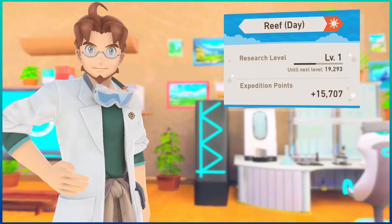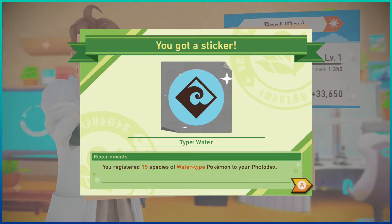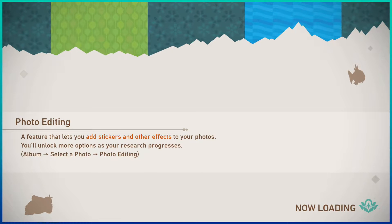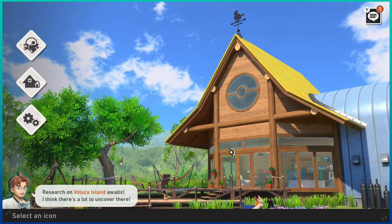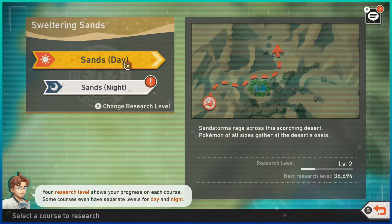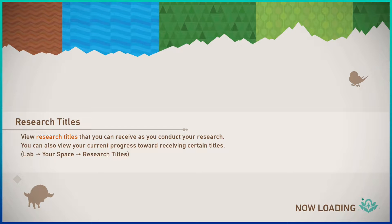All right, let's see the expedition points we got. Return to camp — maybe we'll do the Sweltering Sands night course to get the Illumina orb for that area going. Nothing new otherwise, so let's get the Sweltering Sands going and see what it looks like at night so we can unlock the Illumina orbs for this island.